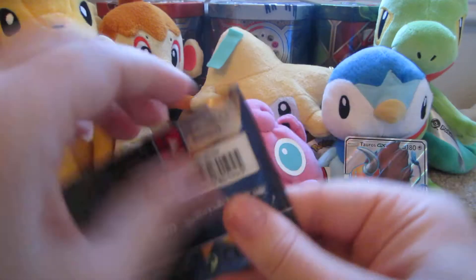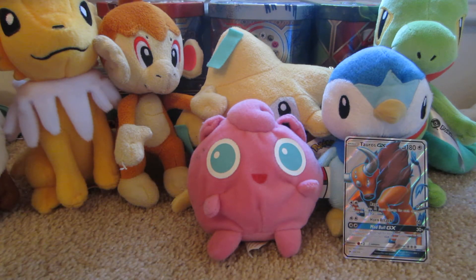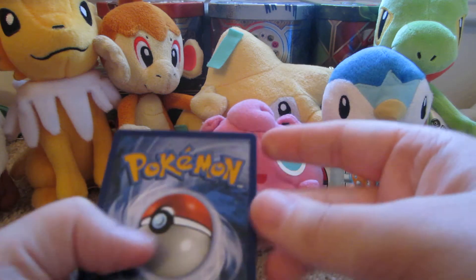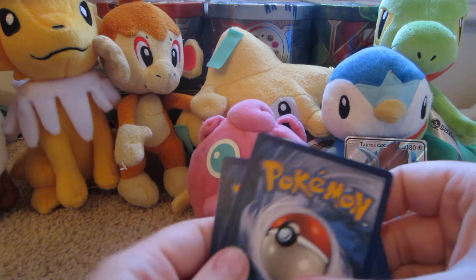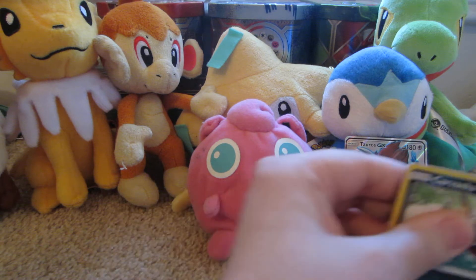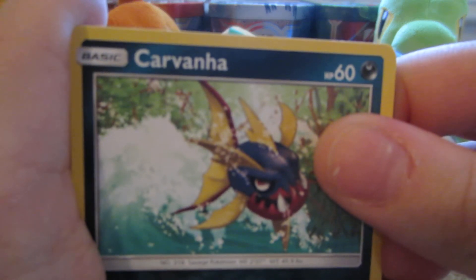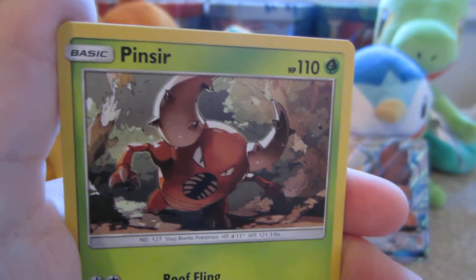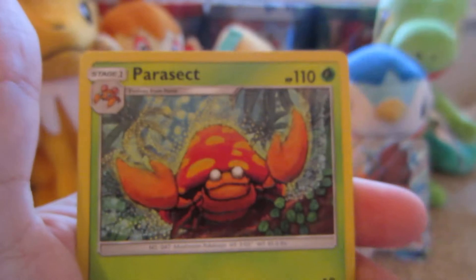Next pack has a Lunala on it — looks so nice, it reflects the light so well. I have no idea what I'm doing, honestly. Carvanha, Pikipek, Sandile, Snubbull, Spinda, Darkness Energy, Pinsir, Passimian, Alolan Raticate Reverse — which is uncommon — and the rare is a Parasect.